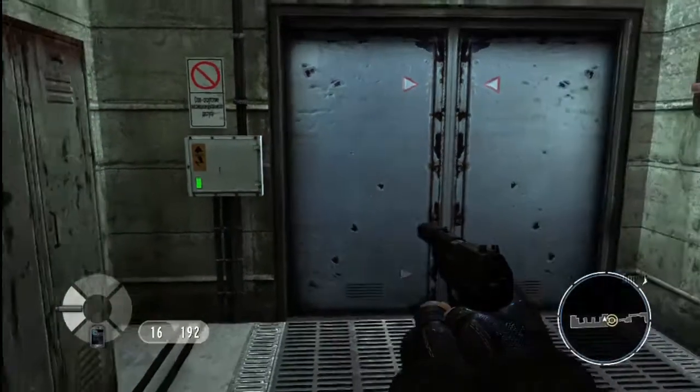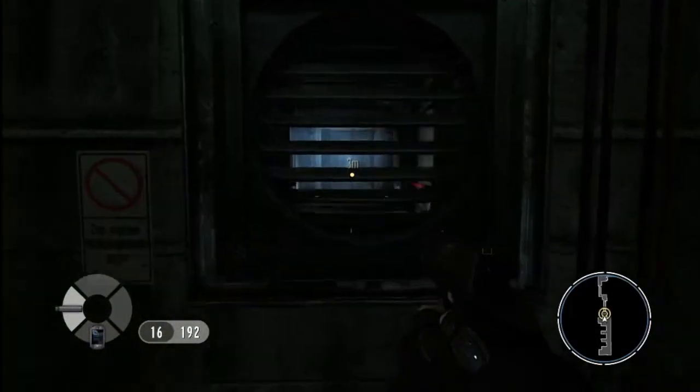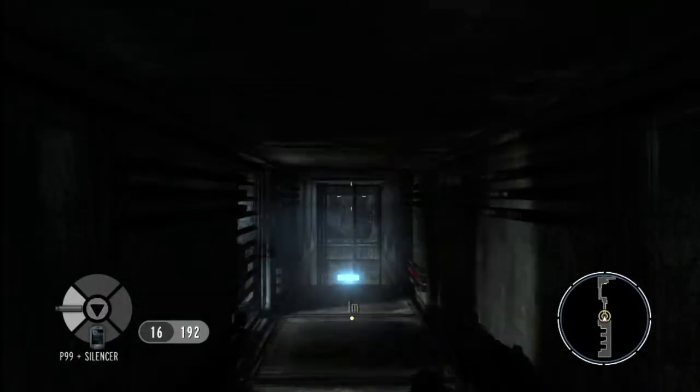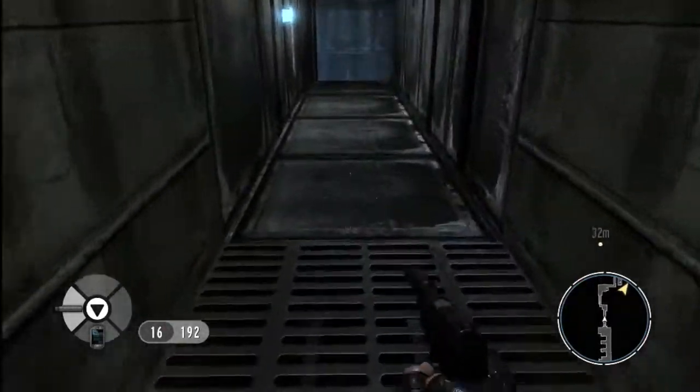So we've come across a locked door, but Bond being Bond, he's always going to find a way around. If we look at this vent cover, we can try and pull it from the wall and climb inside the air vents. This is going to provide us with a great way of getting deeper into the facility without the Russians knowing exactly where we are.